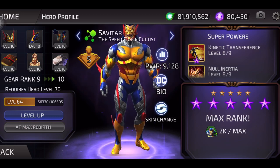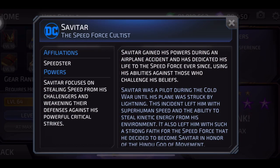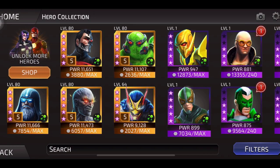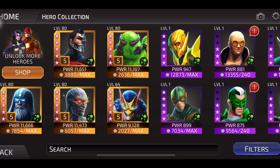Savitar, the Speed Force Cultist — a Speedster who focuses on stealing speed from challengers and weakening their defenses. Savitar gained his powers during an airplane accident and dedicated his life to the Speed Force. He was a Cold War pilot until his plane was struck by lightning, leaving him with superhuman speed and the ability to steal kinetic energy. This left him with such strong faith in the Speed Force that he became Savitar, in honor of the Hindu God of Movement. And that's all five rebirthed characters — nine more coming in the next video.